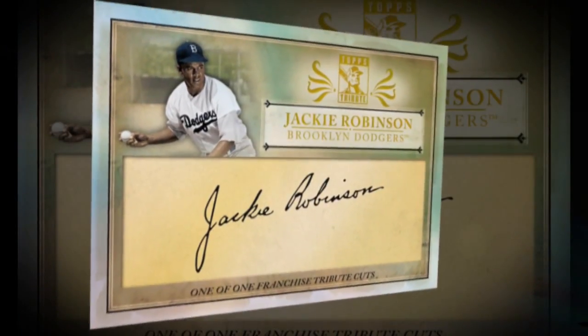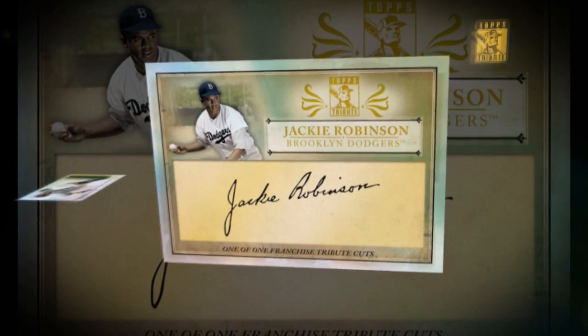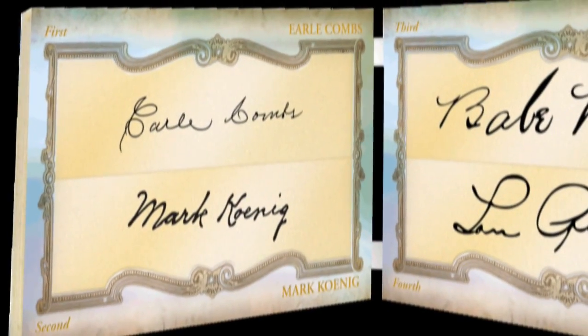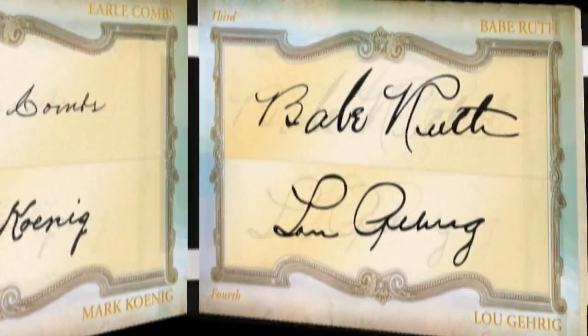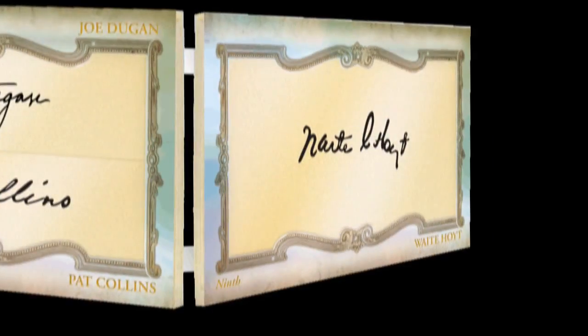Also look for cool historical rivalry autograph cards featuring dual and triple relics, including Steven Strasburg relic cards highlighting baseball legends. Cut signatures from some of baseball's all-time best — and perhaps the most outstanding card ever produced: a fold-out cut autograph booklet card featuring the starting lineup from the greatest team of all-time, the 1927 Yankees. Holy moly! That Murderers' Row autograph card is ridiculous! The legendary lineup cut cards are amazing — nothing like this has ever been done in the history of the industry, and there are five of them.